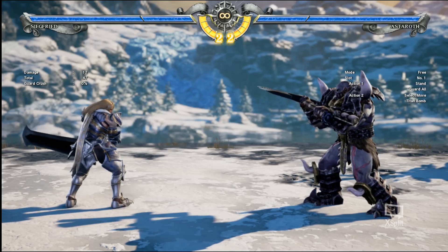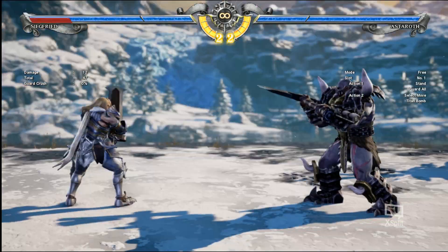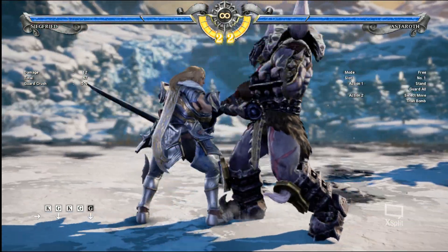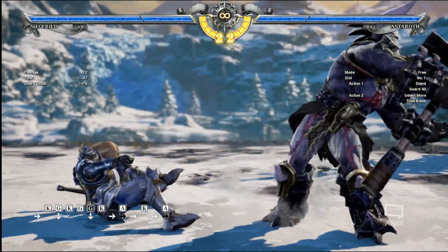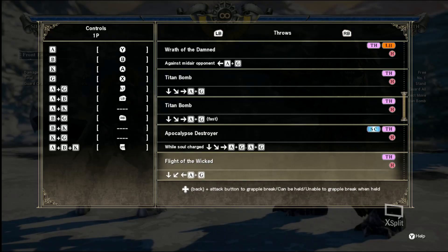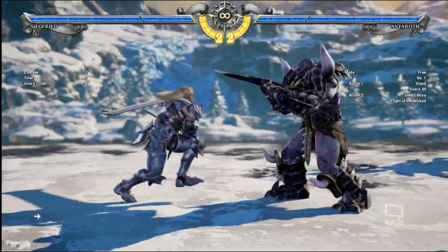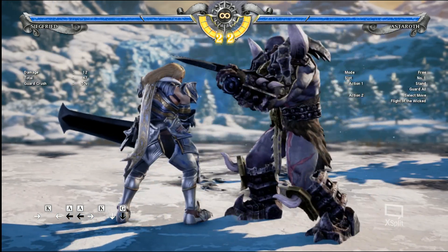Astaroth's quarter circle forward grab is called Titan Ball. Just like the other ones, it's a high so it can be ducked and it can be forward escaped. He has an alternative version called Flight of the Wicked — this one you have to hit back escape, and it is also a high.